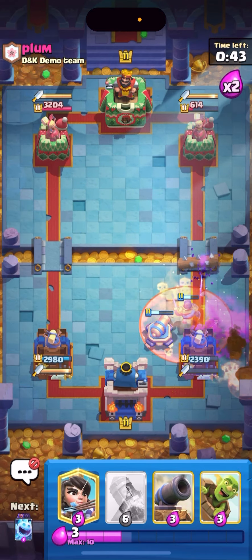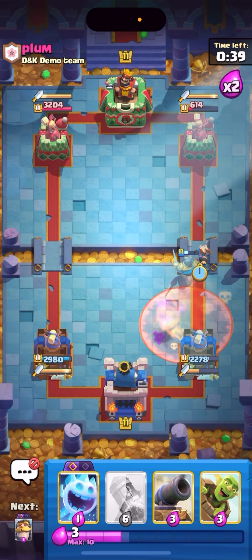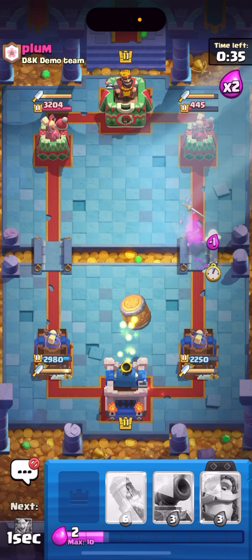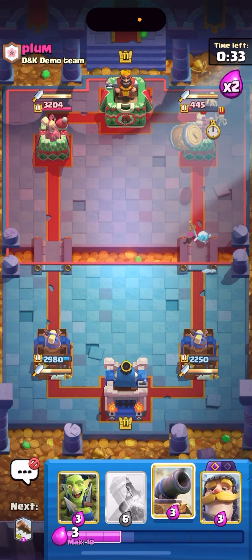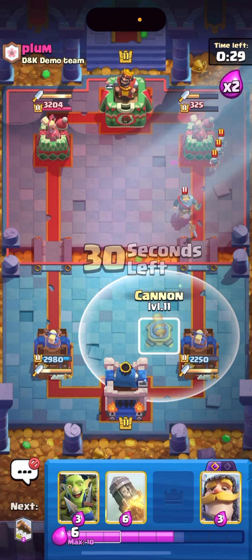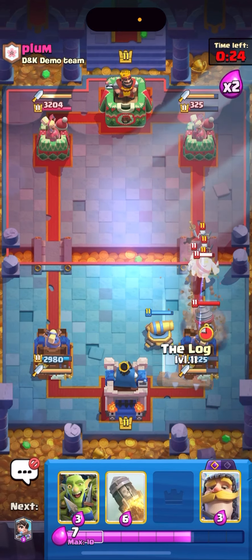Not too bad of defense at all — I'll take that. I can't really lose from here. I'm gonna princess the bridge again to be super annoying. He has to go arrows, I'm just gonna barrel with ice spirit — the ice spirit's gonna tank a few of the tower shots so that should be enough damage to win me the game. Oh wait, I forgot I had a rocket — I can just rocket the tower.